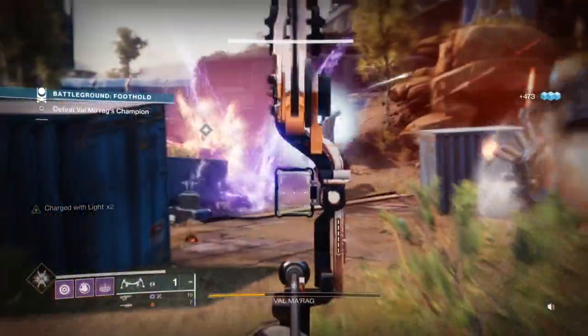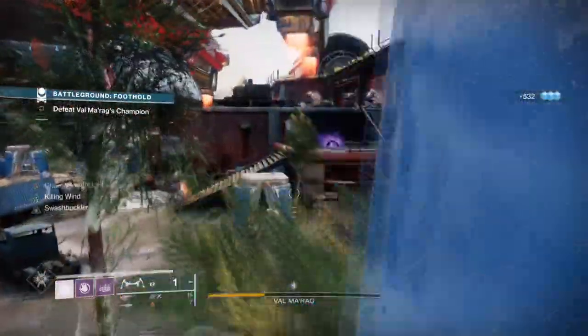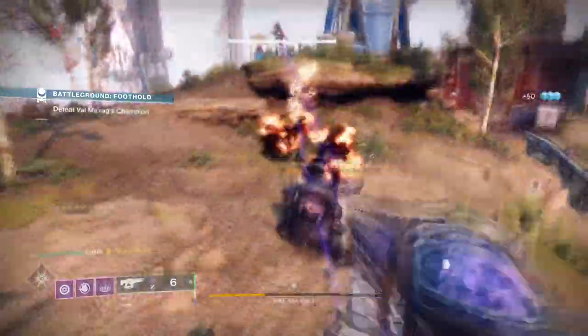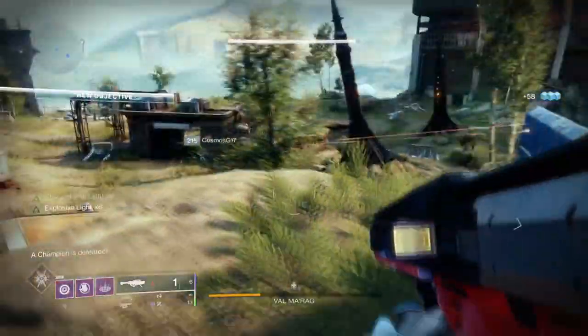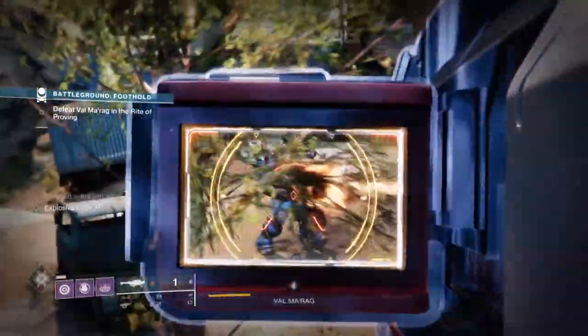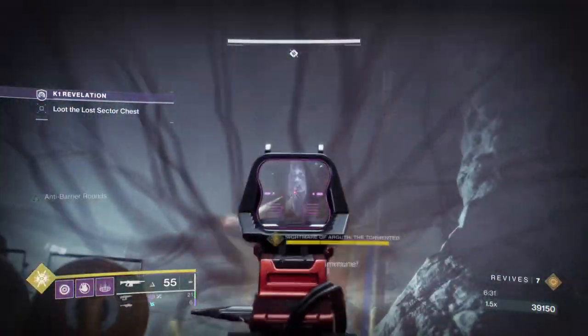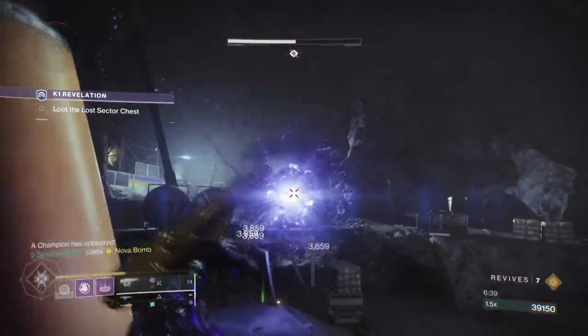The setup is simple and doesn't require a lot of thinking. It can also be copied and pasted onto other classes or stat pairings for the same effects. This is important as not every piece of content needs a different setup, and I know many players just want a streamlined build to carry them wherever they go without needing specific gear. From testing this build in this week's Grandmaster, I've seen it put in its fair share of damage and survive the most lethal encounters. Unstoppable Champions were a major pain at times, but once stunned I could apply my debuff and grenades, taking off one to two thirds of their health while regaining all grenade energy back.